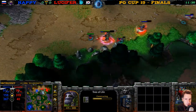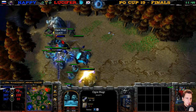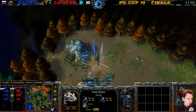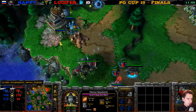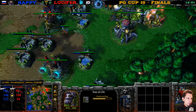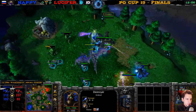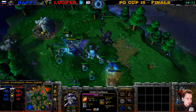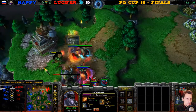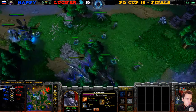The expansion is going up still. Happy now 51 supply, Lucifer 34 — 38 supply. Lich level 3, Death Knight level 4. If this expansion remains unscouted and it stays up for a little bit, maybe Lucy has a chance. But this is a rally point. Happy finishes off this creep camp — his Death Knight is like level 4.7. Naga is level 4 now.